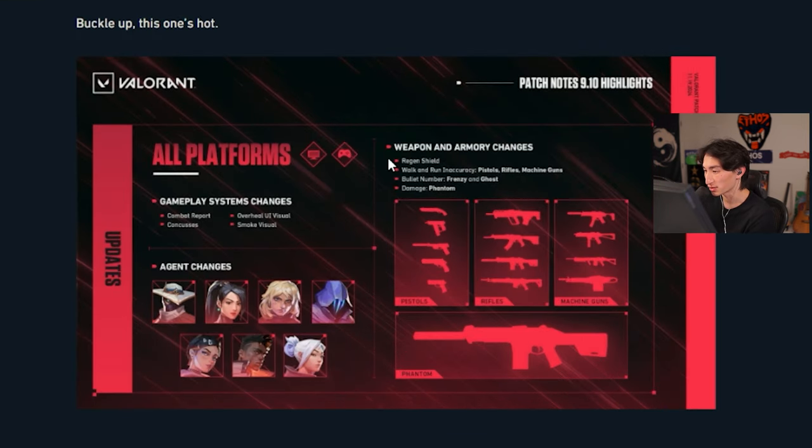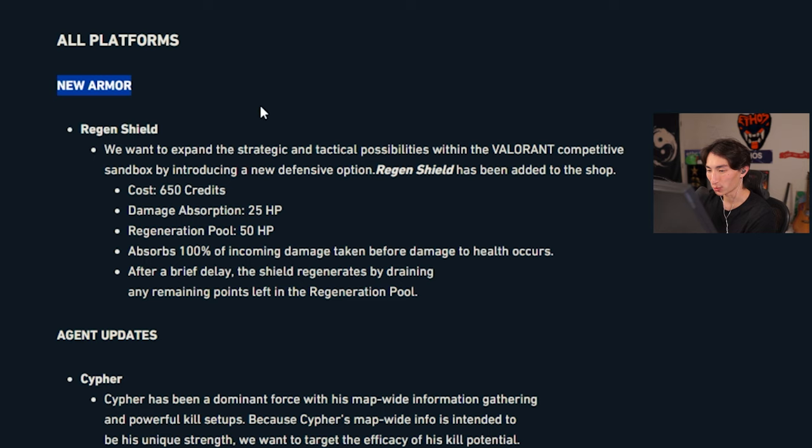They're updating bullet number for frenzy and ghost, walk and run inaccuracy on pistols, rifles, and machine guns. Damage on the phantom. Let's look at new armor — the regen shield. We want to expand the strategic and tactical possibilities within the Valorant competitive sandbox by introducing a new defensive option.